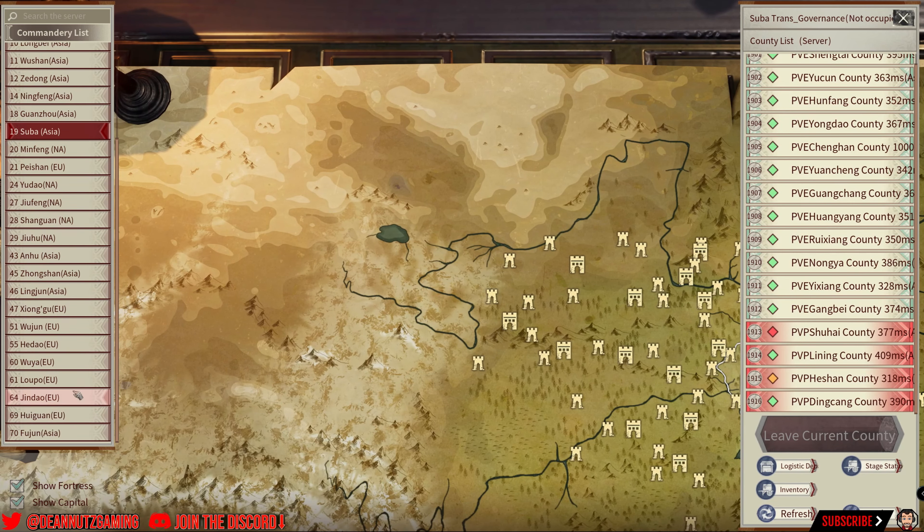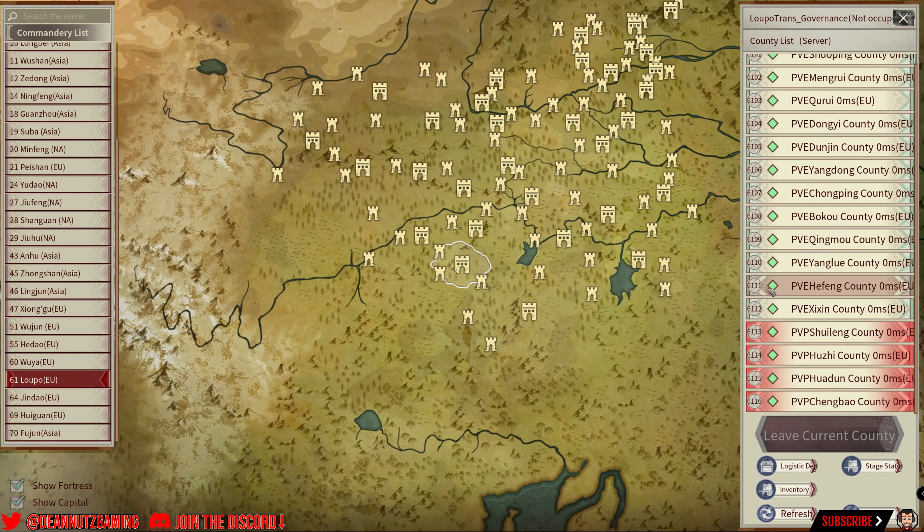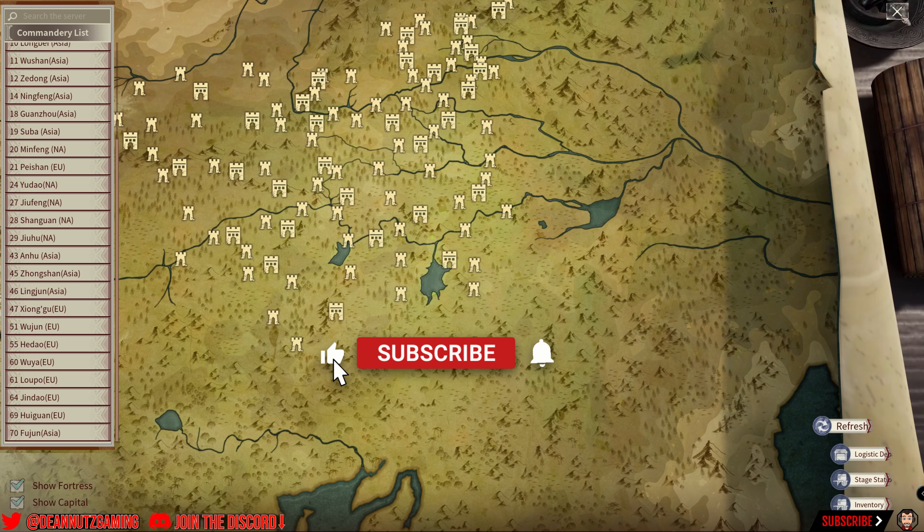You want a server with a low millisecond ping — 54 right there is good. Pick the one with the lowest ping. If you have any questions, chuck them in the comments.